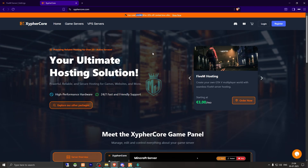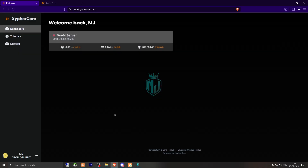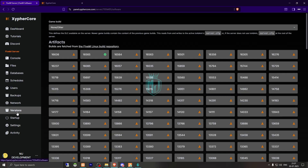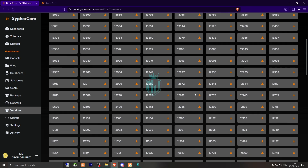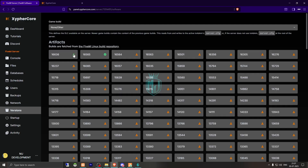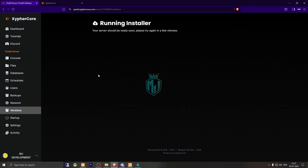You can definitely check out this hosting platform for your FiveM servers. Now I will show you how you can install your FiveM server when you get this hosting. You will get to see this kind of dashboard. We need to go to the console area, then go to the version section where you can select the latest FiveM artifacts. I'll just download this and it will automatically run the installation.